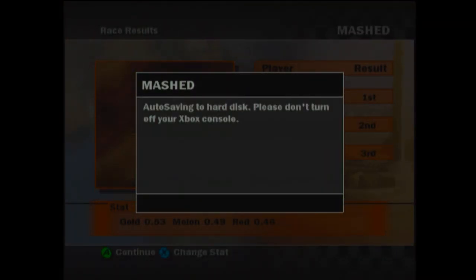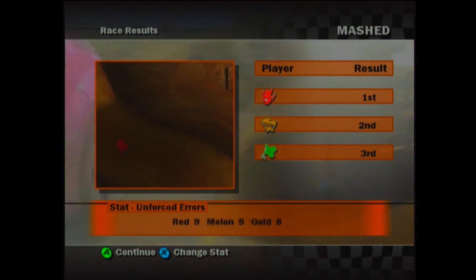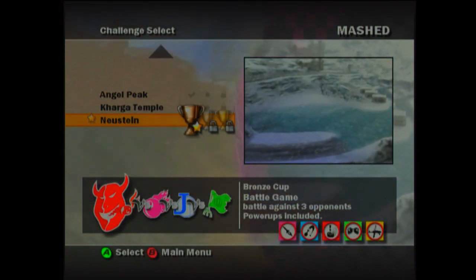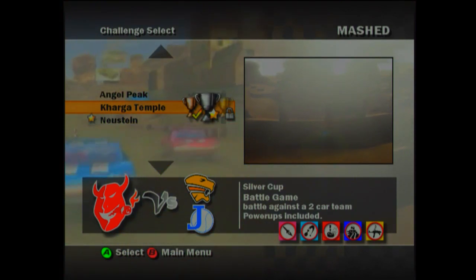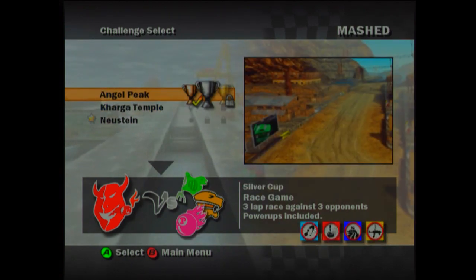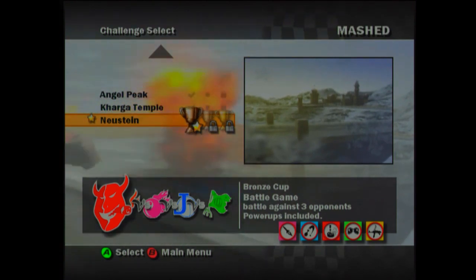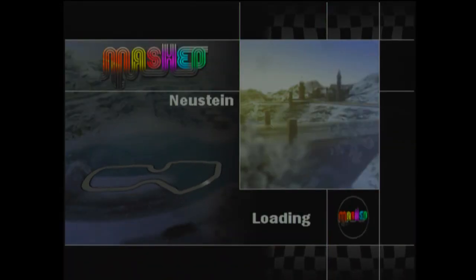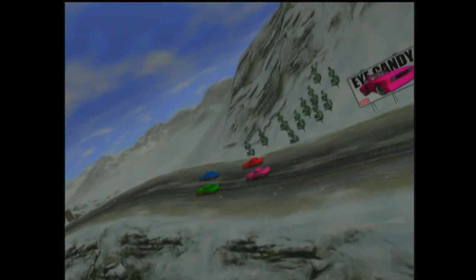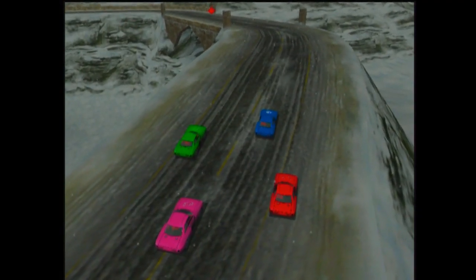Auto saving. We want to save this awesome progress. Save successful. So, red, melon, and gold — those are the different characters. Oh, there we go — an ice level! So we did unlock something different. Battle game against a two-car team — no thank you. The lap race — yeah, the lap races are actually not that interesting. Go to battle game against three opponents — we'll give it a shot. I'll try anything once. Eye candy is the car. They are giving you different cars. I don't know if the cars handle differently at all.